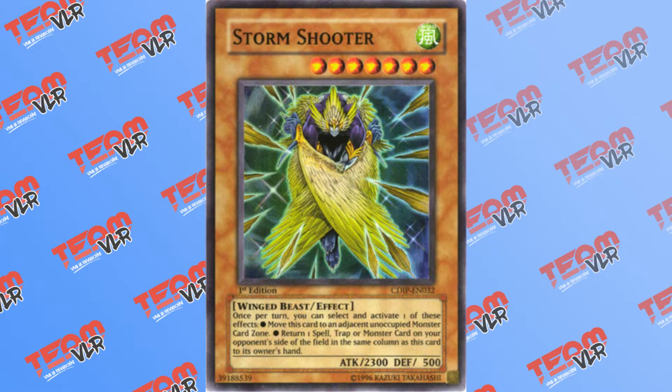Next up is another Cyber Dark Impact card, Storm Shooter. Storm Shooter has 2 effects that manipulate zones. It can either manually move to adjacent Monster Zones, or return a Spell, Trap, or Monster in the same column on your opponent's side of the field back to their hand. With some protection, this card can continuously shift its position and deal with your opponent's Link plays, making for a very versatile monster.